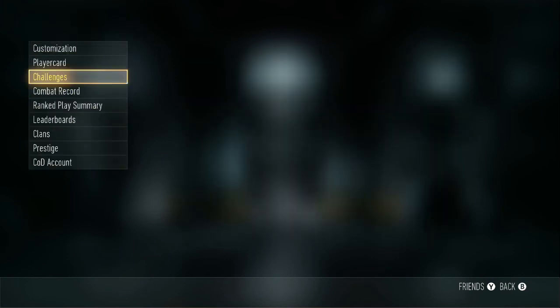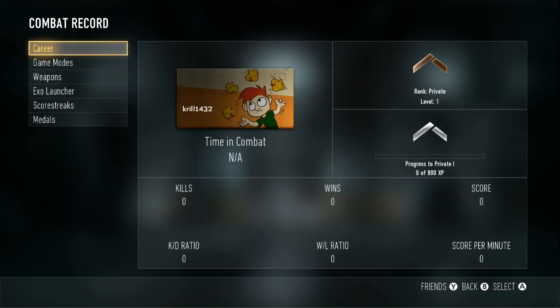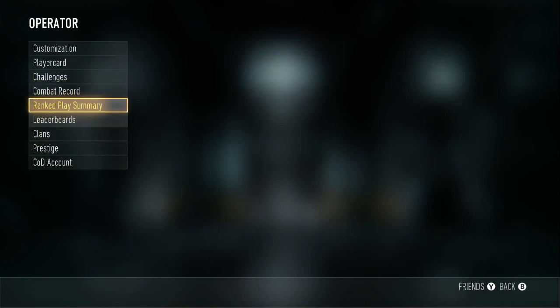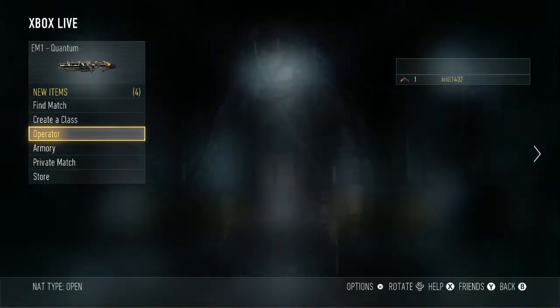There are challenges, combat records - you can see I haven't touched it yet. Rank, play, leaderboards, clans, prestige. You prestige at level 50 on your account.